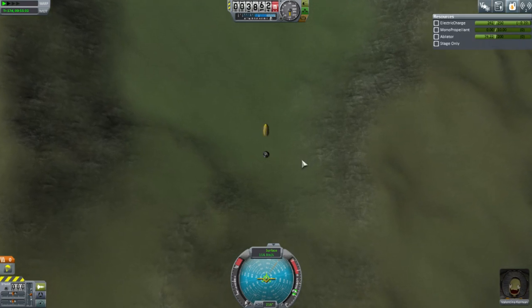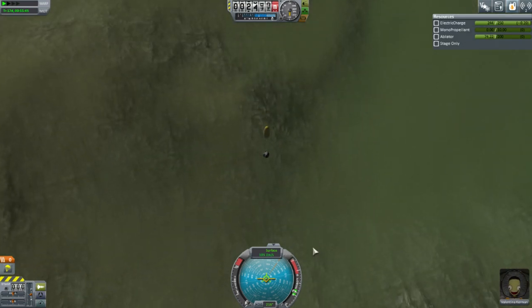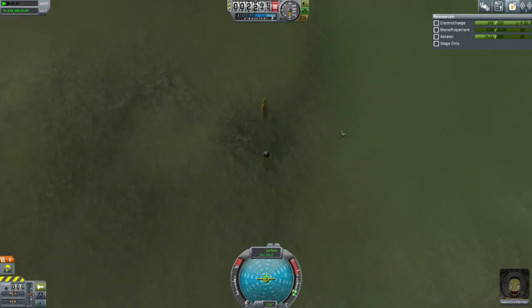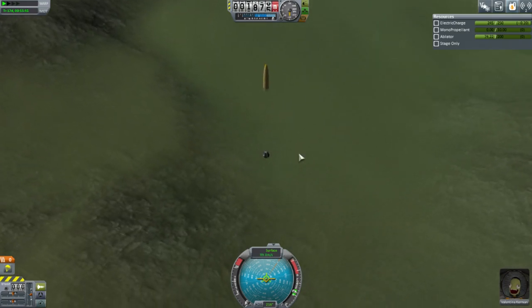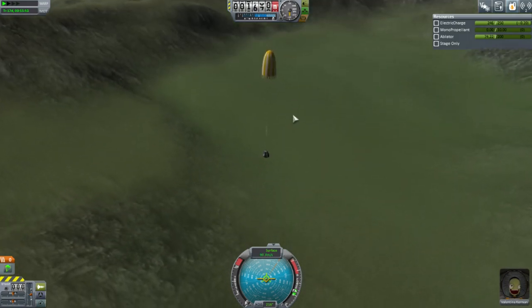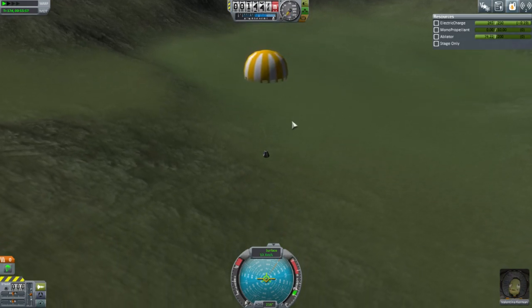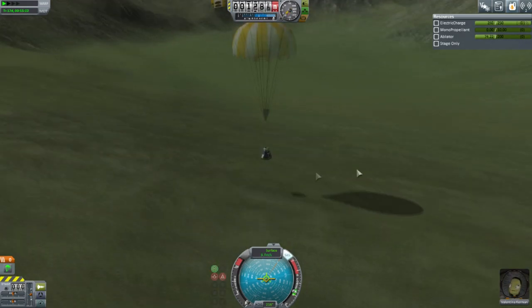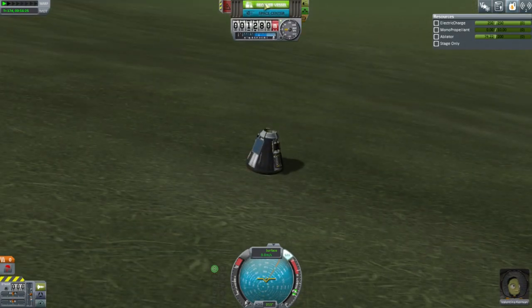It's borderline, but I think I got the parachute at the right time — or a good time, anyway. This is still rough ground. It's a lot rougher when you get closer to it. I think it'll be alright though. SAS on. Alright — no rolling down the hills.